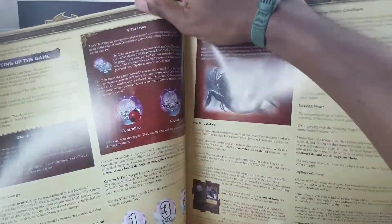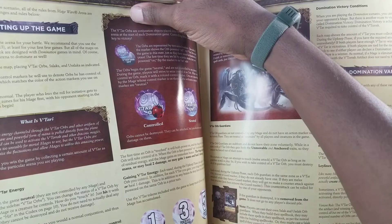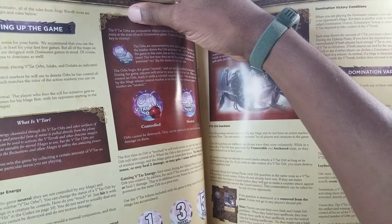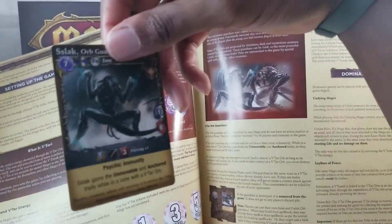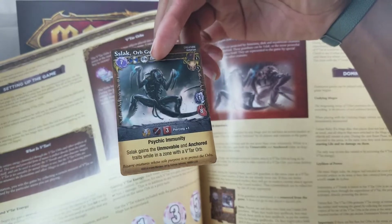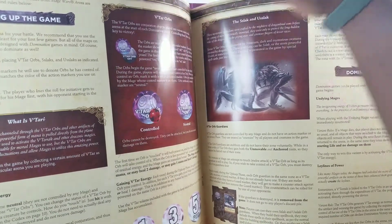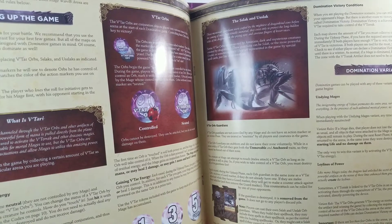We recommend the Path of War at least for the first few games. All maps on pages 11 through 14 are designed with domination rules in mind. You could also design your own arena. Set up the tiles shown on the map by placing the Vatar Orbs, Slacks, and USlacks as indicated. Each mage selects a set of control markers to denote orbs he controls — if possible, choose a color matching your action markers. Then roll for initiative. The player who loses gets to choose starting zones first.